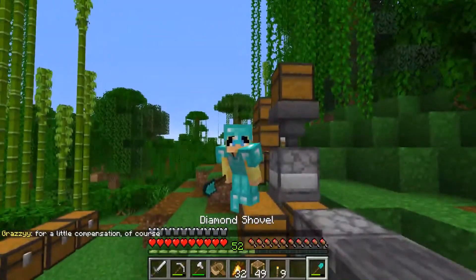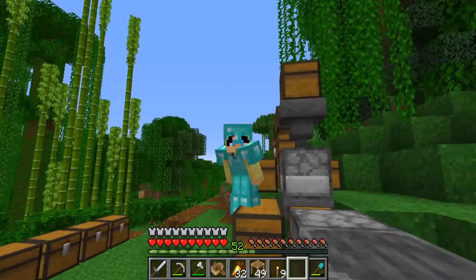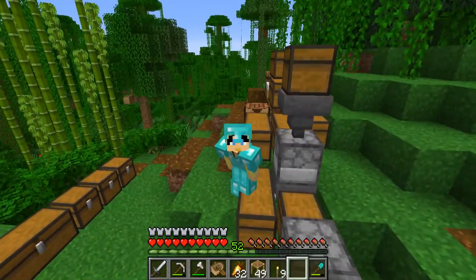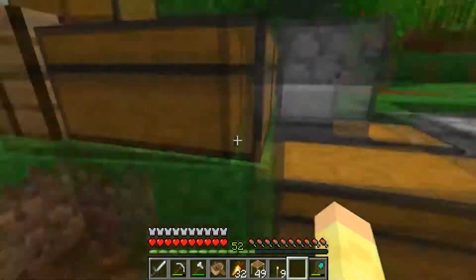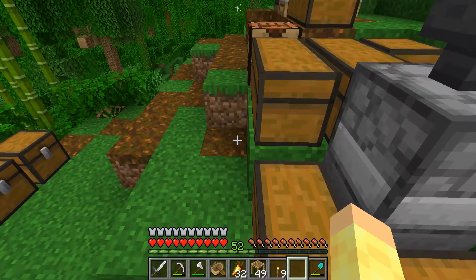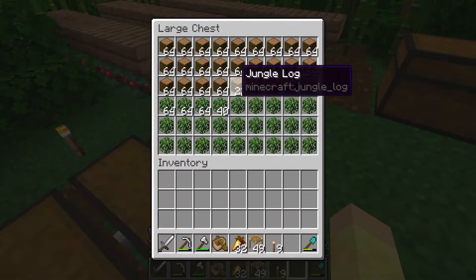The first thing we need to do is gather resources for this build. I'm going to need green concrete, green terracotta, lime terracotta, green wool, white wool, stripped dark oak logs, stripped spruce logs, stripped oak logs, stripped jungle logs, and regular terracotta. I'll probably need like five or six stacks of regular terracotta, two stacks of each of the green things — two stacks of green wool, two stacks of lime terracotta, two stacks of green terracotta, and two stacks of green concrete. I should only need about one stack of white wool and one stack of each of the wood types.